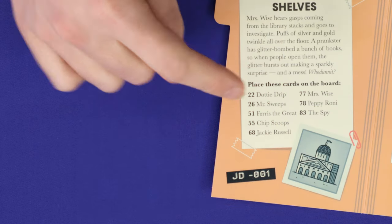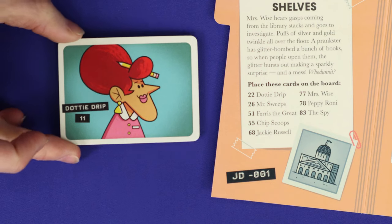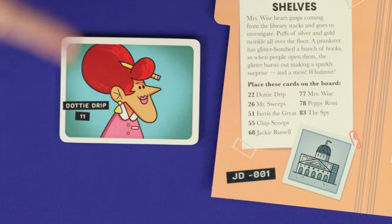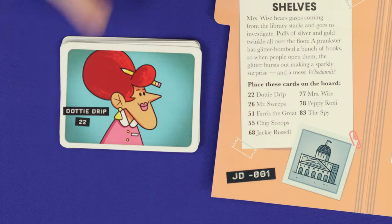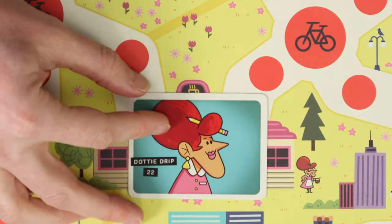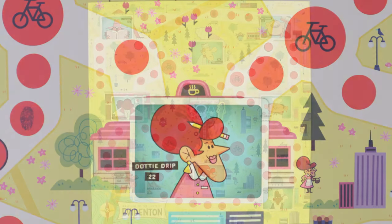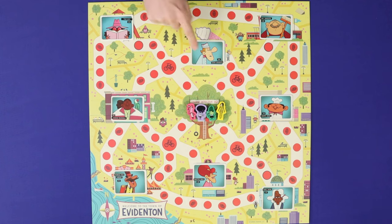Lay out the witness cards according to the numbers in the scenario. Here, for example, with Dottie Drip, you need card number 22. So look through all of Dottie's cards until you find that number, and then place that card on the main board over the location showing that witness's picture. When you're done, there'll be eight witness cards on the board. Note that although this is set up for case number one, I'll be showing you random cards and cases through the game so as not to spoil any of the cases.